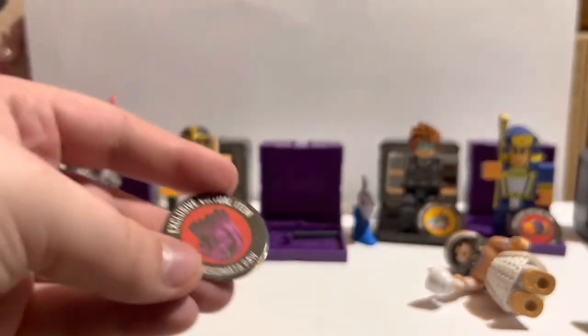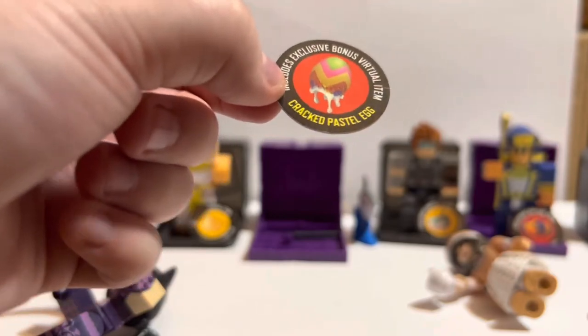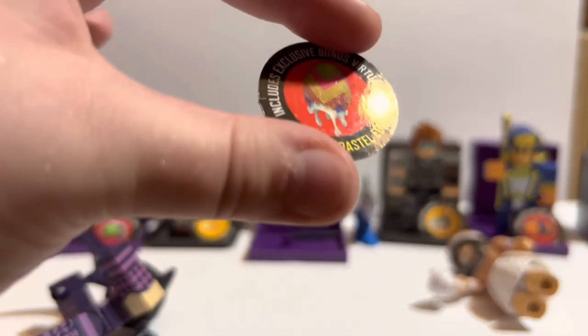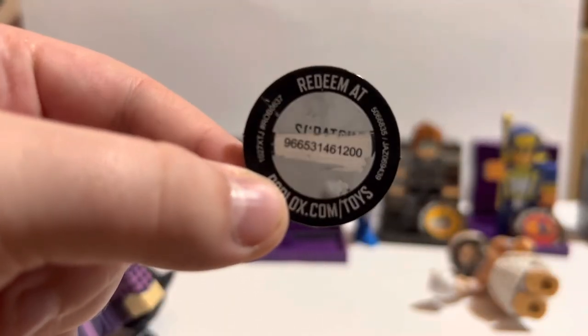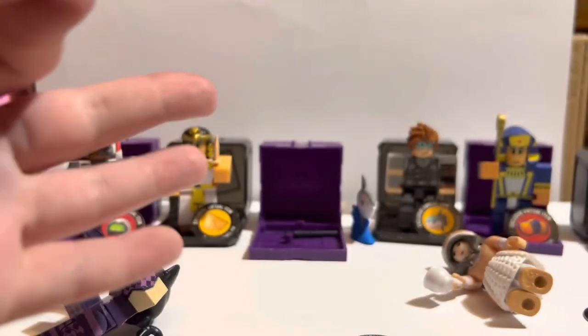Before we end today's video, I actually want to give one of you an egg code. Because I don't know if everyone has a Target nearby, let's just see. Get ready, open up your browser — and the code is 966-53-146-1200, so go redeem it while you can. And with all that being said, goodbye!